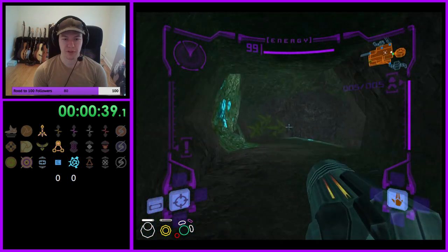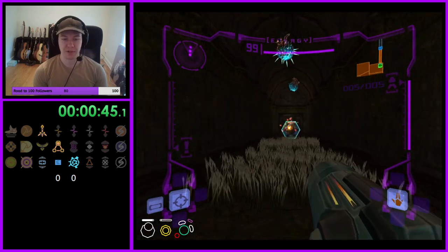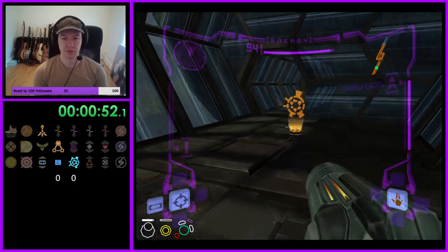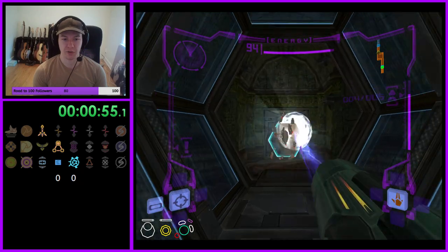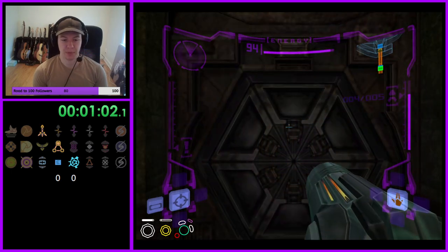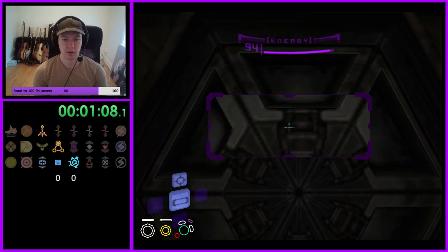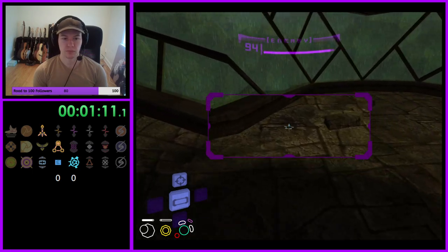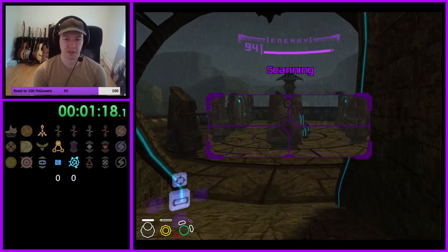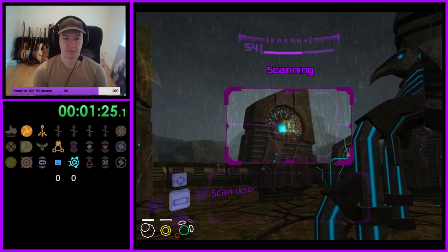With missiles we're going to head to Artifact Temple first and read hints immediately. I have two schools of thought on when to read hints - if you get them early, I like to read them now because if there's an artifact in Transport Tunnel B or Ruined Shrine you can avoid those checks for a bit. But if you find them a little later, like if you pick up a missile and have to return to Tallon, I usually grab them a little bit later.